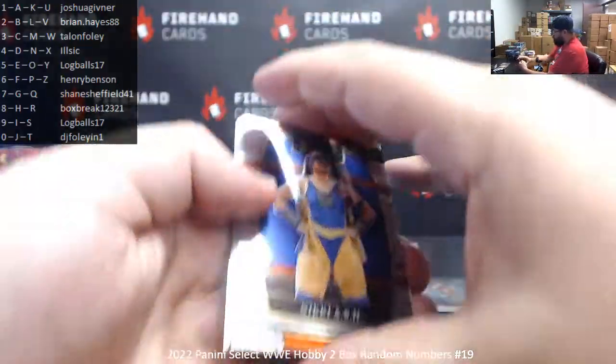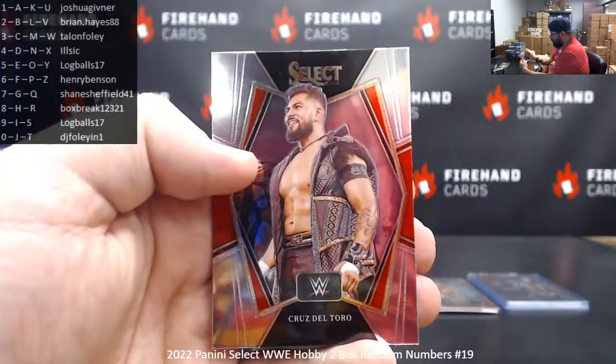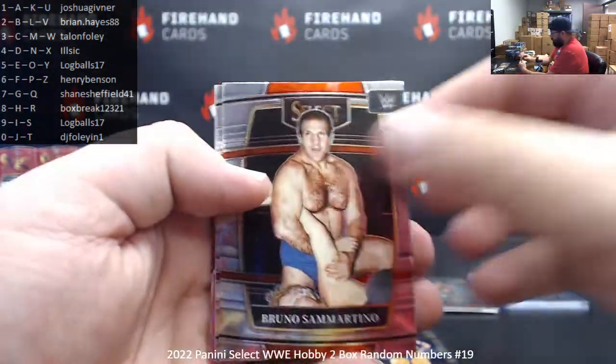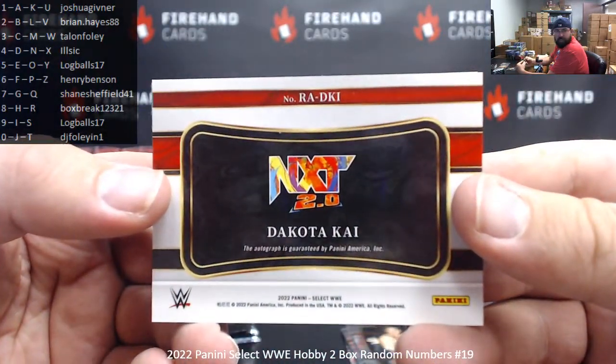All right, here we go. Nikki Ash, Miko Satomura. Phenomenons Kevin Owens. Indy Hartwell, scope. Cruz Del Toro, primary level. Bruno Sammartino, Becky Lynch. Your next auto is Dakota Kai — it's a non-numbered auto. The letter I belongs to Log Balls.